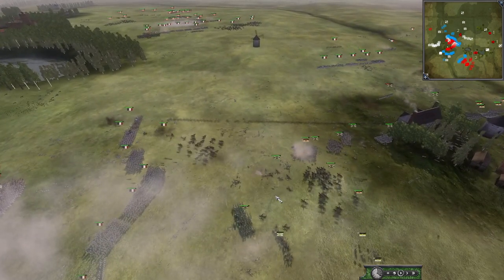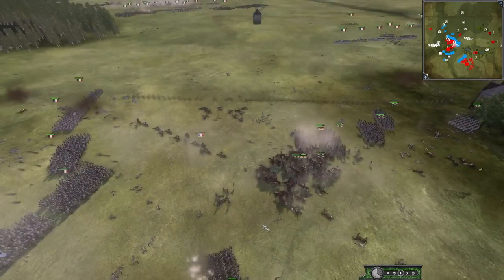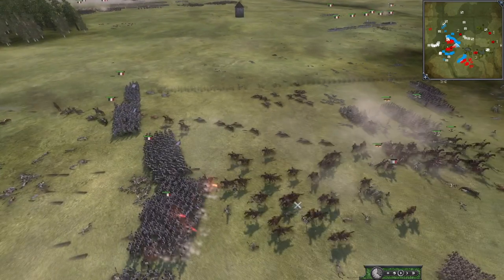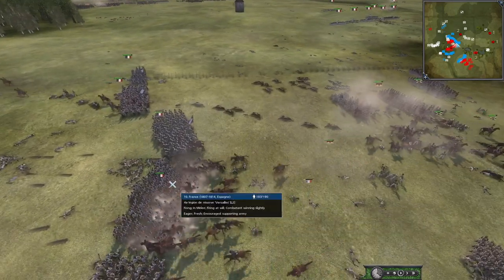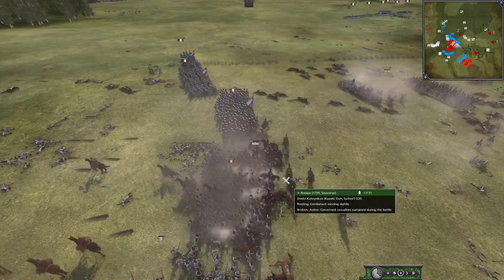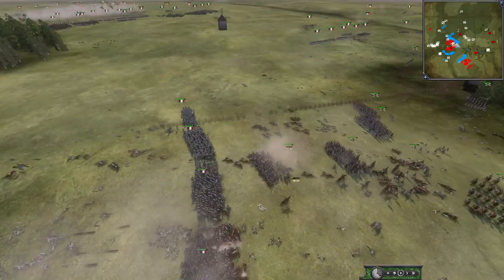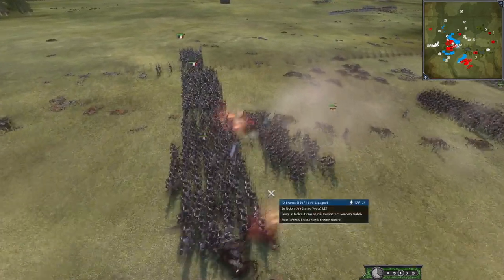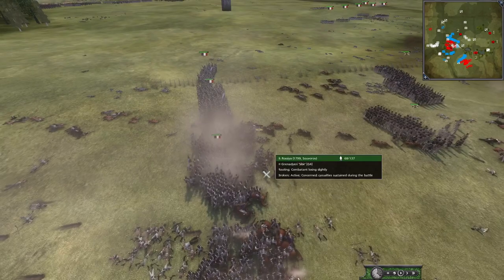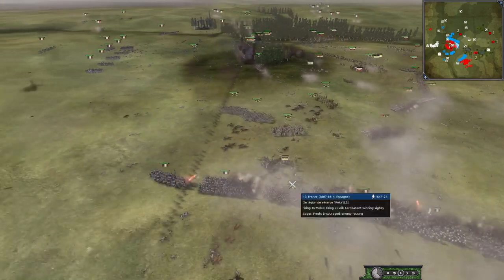Going in once again — they may actually take out these artillery. They're going to follow it up with a Cav charge. They're going to get shot to pieces as they're trying to fight — look at that. I've mentioned it before, that's an exploit which I will never say anyone did on purpose. But shooting while you're in melee will destroy a unit. They did volley before they got there, but the Cav definitely got shot in melee. It's unfortunate.